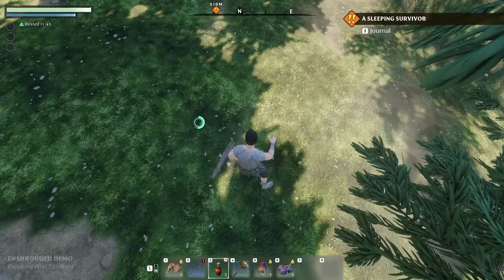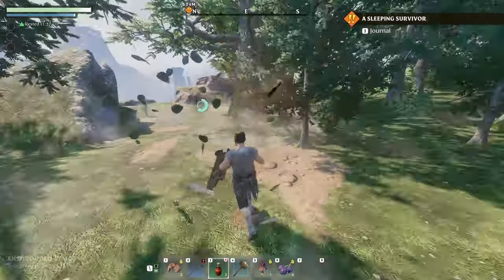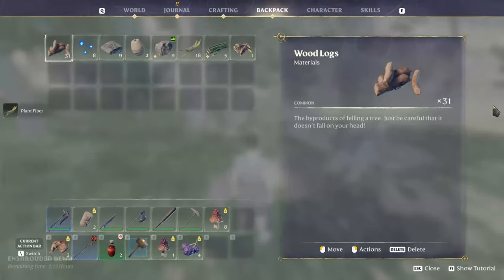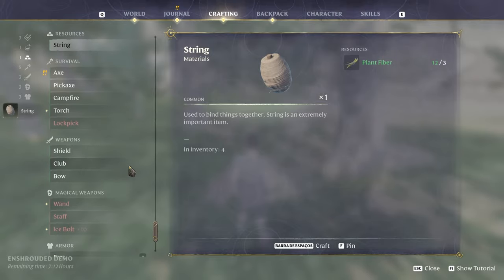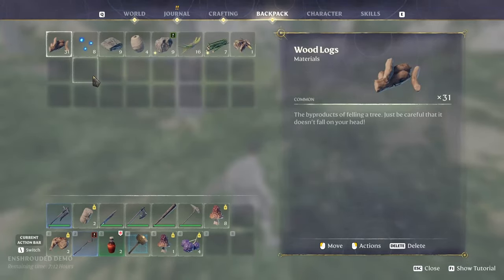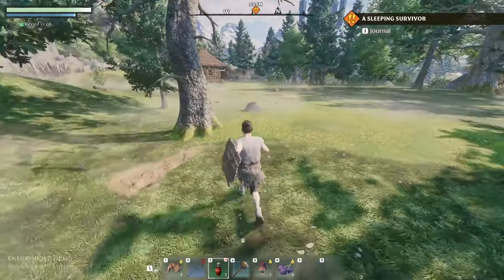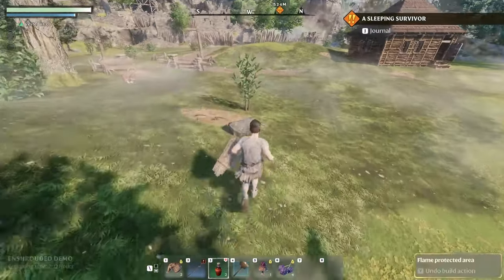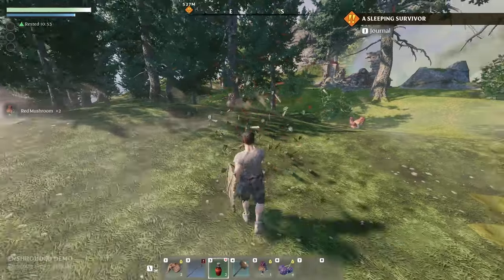I saw something on the floor again — gotcha. Pick it all up. Let's see if I can do some strings already — I can. I also need some other stuff which I don't remember what it was. I think it was twigs. Do I have twigs? Seven twigs, I think I'm getting there. You might notice that I don't have any grass on the floor — I turned it off because the game runs like shit. So it's pretty fun so far, but it does run like shit.